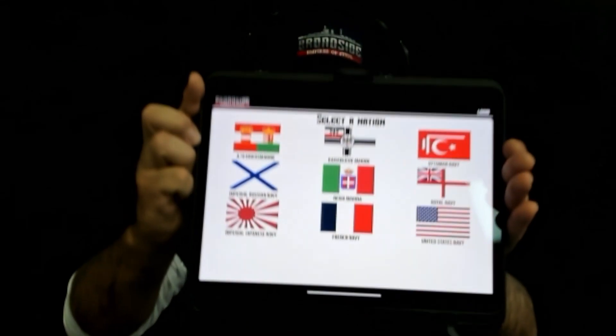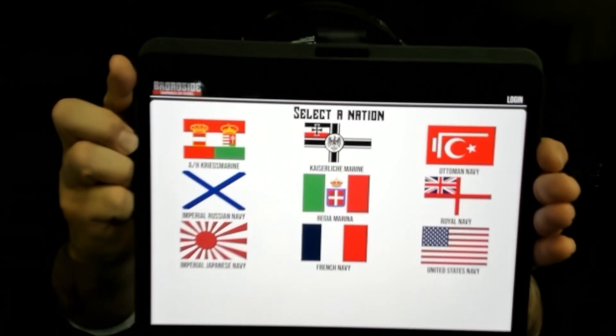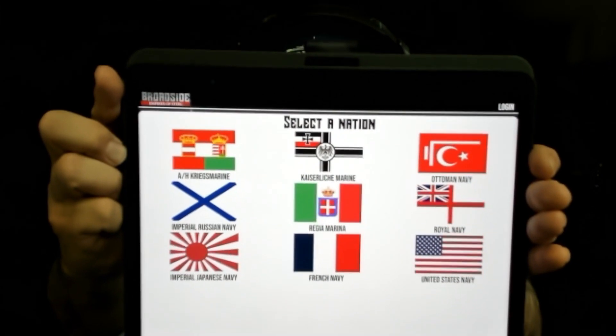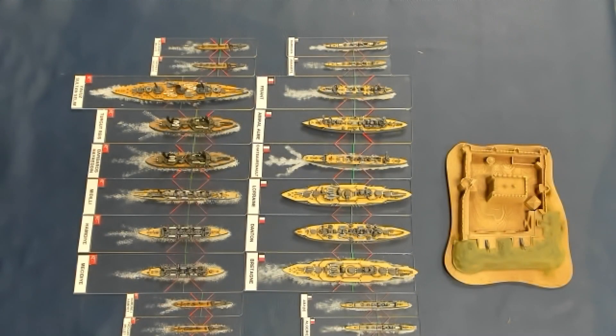So the first thing we did was change the game from just seven nations to all nine nations, and there they are. Fantastic stuff. Very happy with that. And we'll go to this camera where you can see the Ottomans and the French in all their glory.